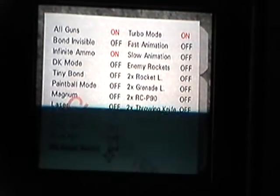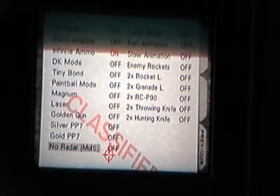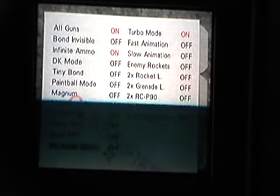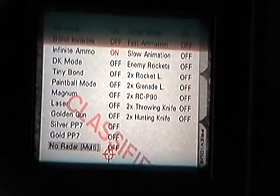Basically for this you're just gonna have turbo mode. You can have all guns and infinite ammo if you have that. But the runway mission — if you're stuck on that — it's really simple. I did it in under a minute and I'll show you guys right now.